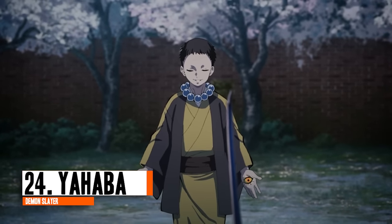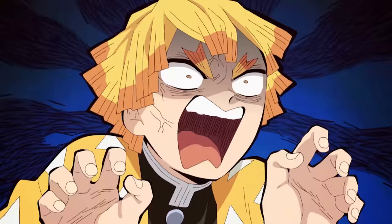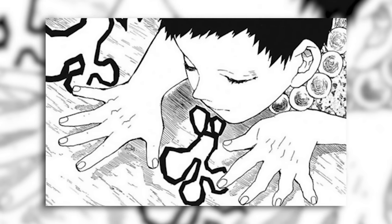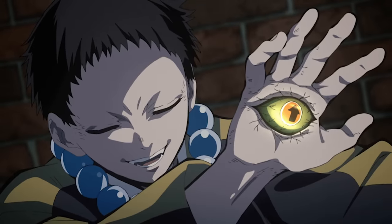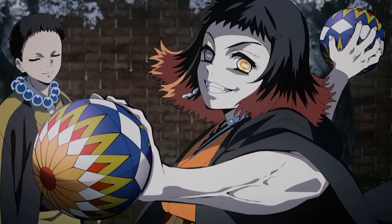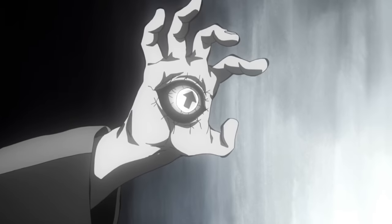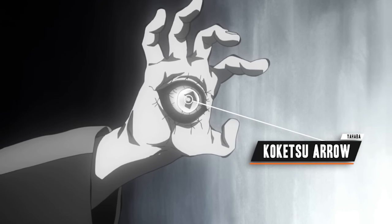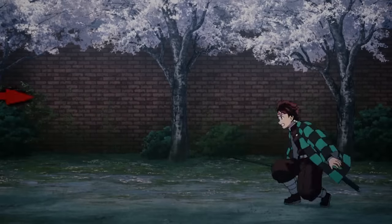Following up is Yahaba, who was ordered by Muzan to find the boy with the Hanafuda earrings in Asakusa. He was quite a powerful demon with a blood demon art that is extremely challenging for demon slayers to counter, especially since the attacks are effectively invisible and intangible. Yahaba's blood demon art is known as Koketsu Arrow, which allows him to create and manipulate invisible red arrows by blinking the eyes on each of his palms. He is capable of moving the arrows in any direction and can seemingly spawn as many as he wants, forcing targets in whatever direction the arrow is pointing.